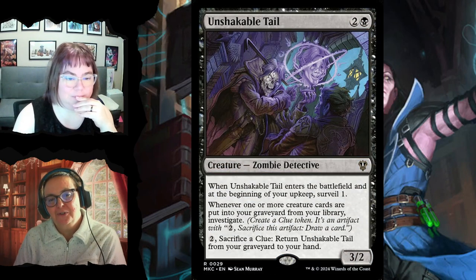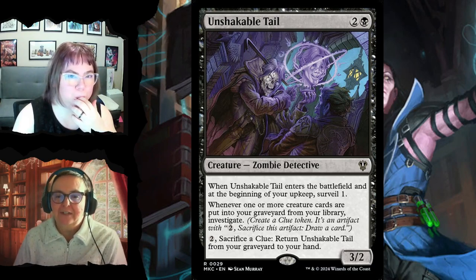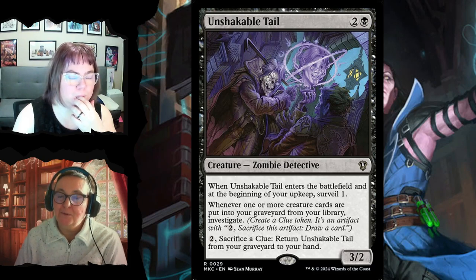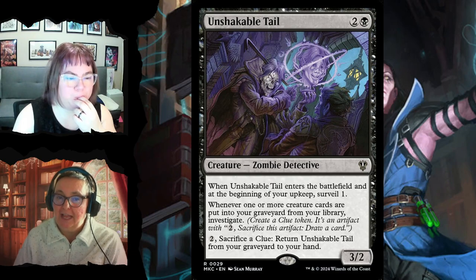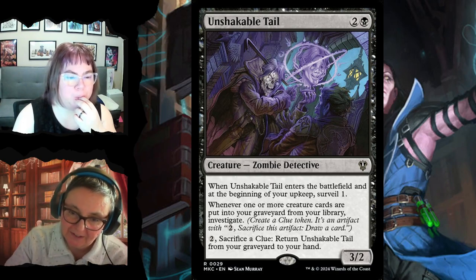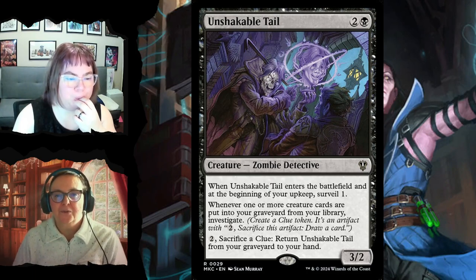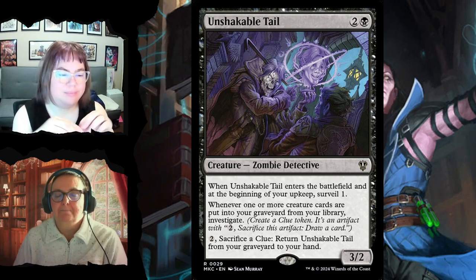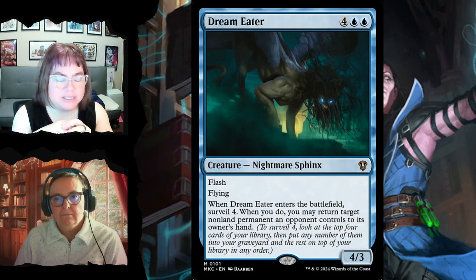Unshakable Tail is a new 3/2 zombie detective for three. When it enters and at the beginning of your upkeep, you surveil one. Whenever one or more creature cards are put into your graveyard from your library, you investigate. You can pay two and sacrifice a clue to return Unshakable Tail from your graveyard to your hand — so you'll be doing that over and over, filling your hand and getting lots of surveil triggers.